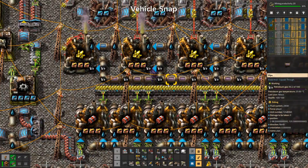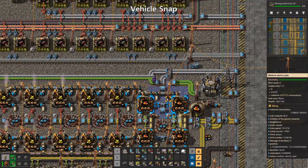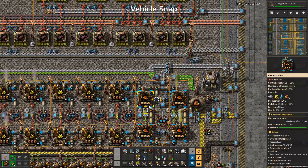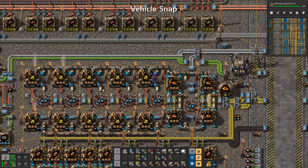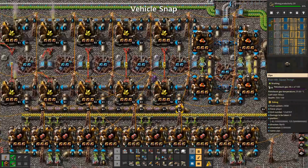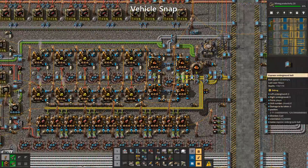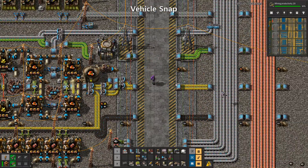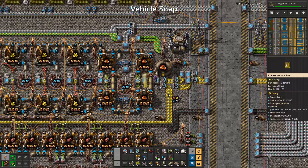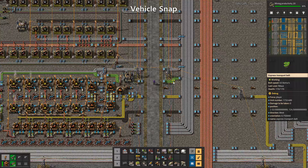Do I find walking through pipes to be a problem? Not at all. Pipe setups are horrible in and of themselves when hooking up a new oil deposit — making it even worse by having to run around in circles and build excessive underground pipe just to walk through. I like this. Squeak Through is always part of my mod pack for playthroughs.